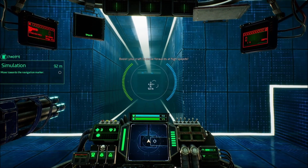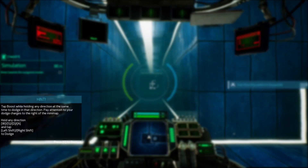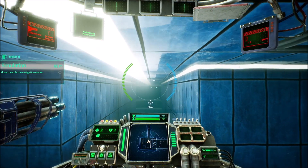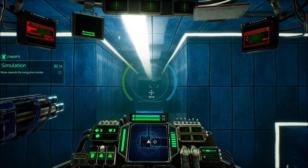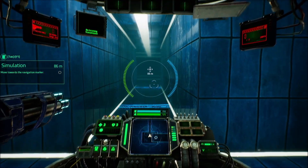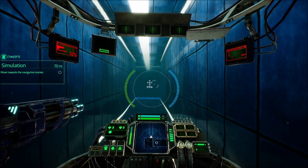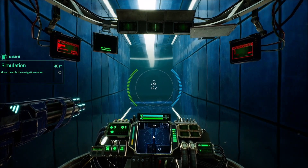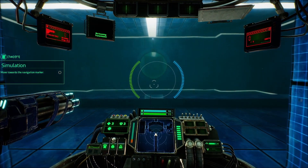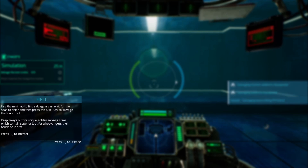Boost your craft to move forwards at high speeds. Tap boost while holding any direction at the same time to dodge in that direction. Pay attention to your dodge charges to the right of the mini-map. Hold any direction, tap shift to dodge. So we're now holding shift to charge forward. Good to know about dodging — seems like that would be pretty useful. Do we have some sort of indicator as to how much stamina or boost power we have?